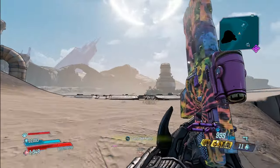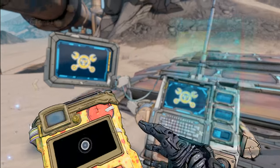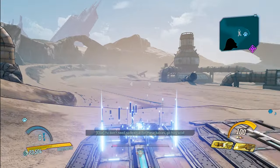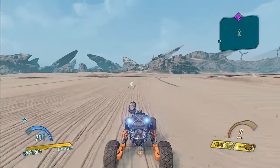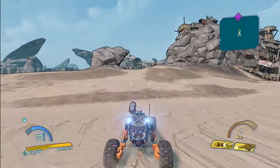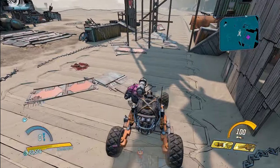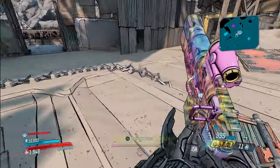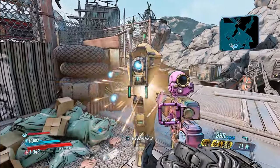There's going to be a catch-a-ride station right there — that's the closest one. Get into a vehicle and head over to that spot on the map that I marked — that purple marker. This is going to be a new-U station, and once you arrive here, jump out of the vehicle and walk up to it to trigger it. Now every time you respawn to farm this Iridium, you're going to respawn right here.